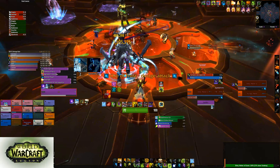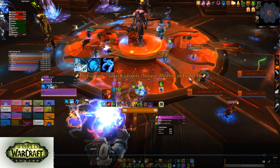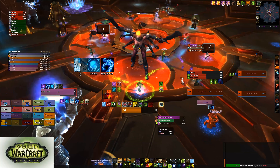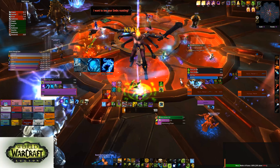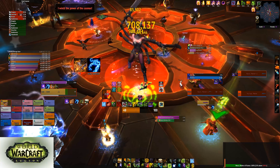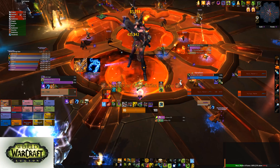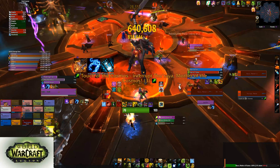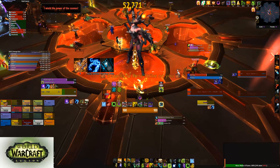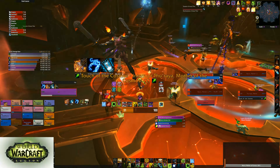Everybody spreads out. At this point the fire add comes down so I taunt her over. A DPS taunts the Fel Sister off the other tank because the Fel Sister also doesn't melee, freeing the other tank to switch with me at three stacks since this is the fire add that requires a switch. The healing adds come out and the boss is at seven percent — we're going to ignore all the healing adds and just finish the boss off.